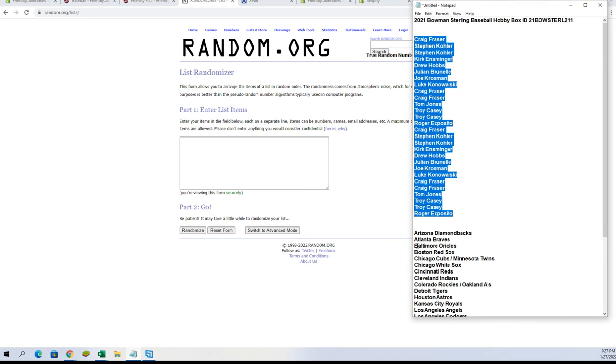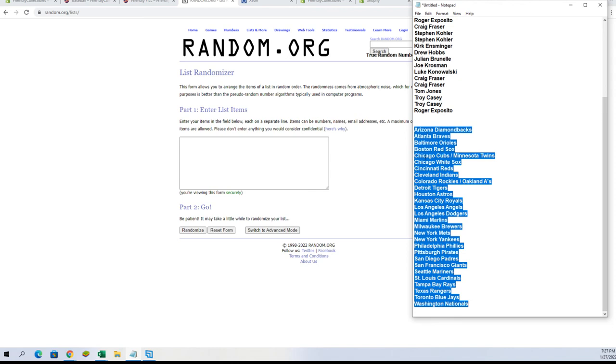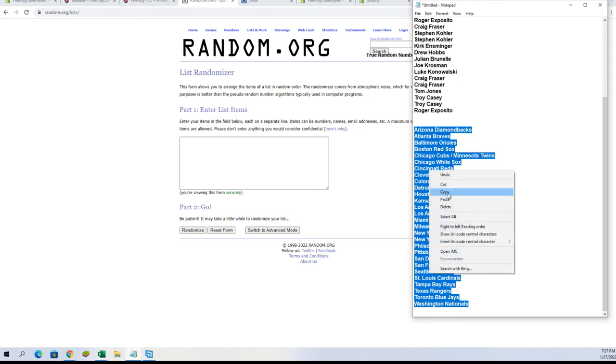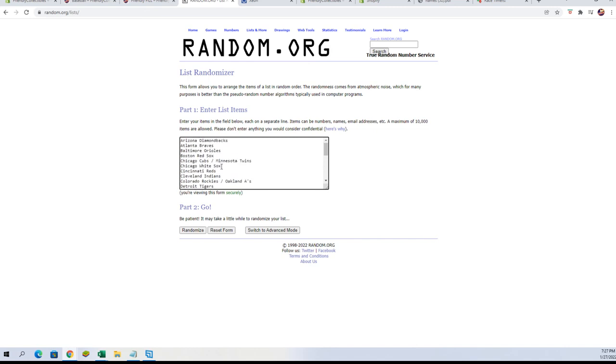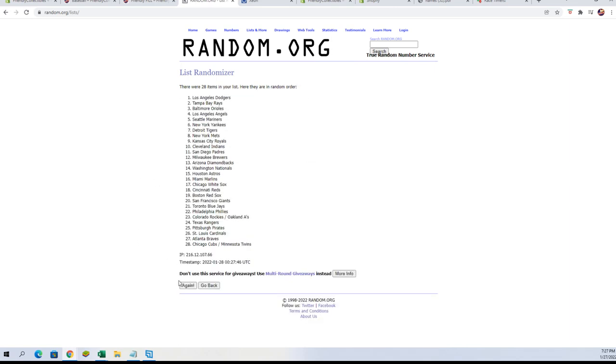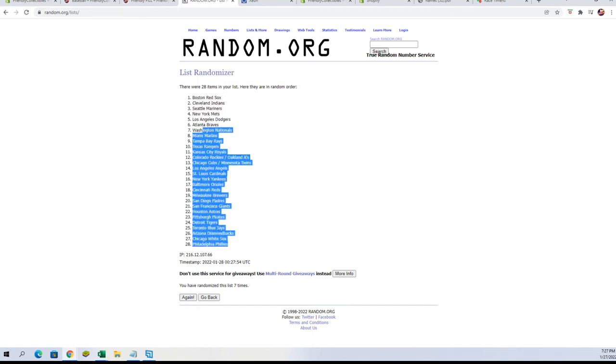Now for our team names. We do have two combo spots — as you can see, Cubs/Twins and Rockies/A's. Let's go seven times with this: one, two, three, four, five, six, and lucky number seven. We'll copy them and paste them into the spreadsheet.